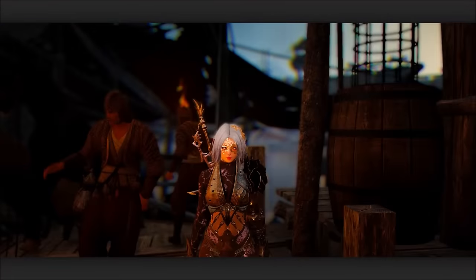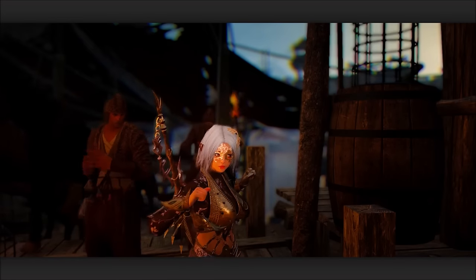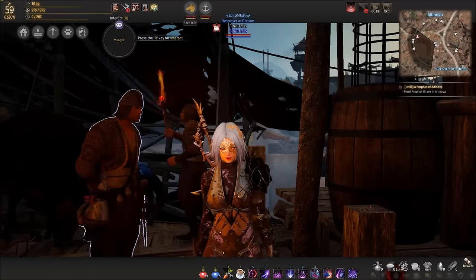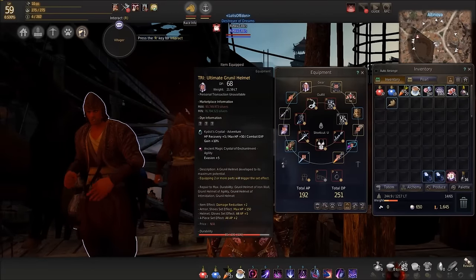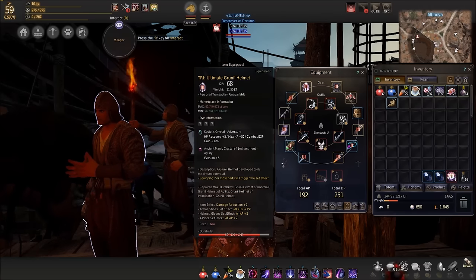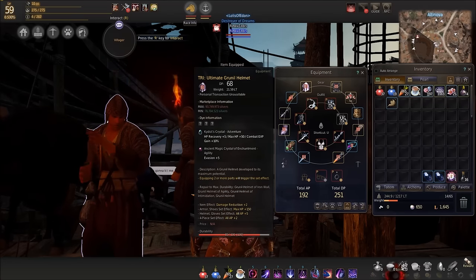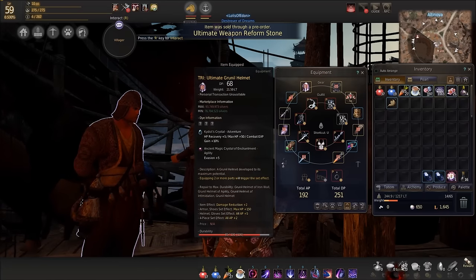Hey, what's up everyone, it's Rinku. Today I have hopefully a short but informative video. I'm going to get the 10% experience gem that you can put in your helmet - you can even stack it for multiple. A lot of people got the Kydex crystal from the event which gives 10% combat experience and other stats, but there's already a 10% combat experience gem in the game, and I want it.